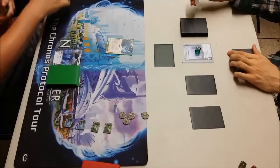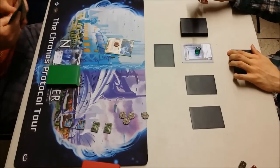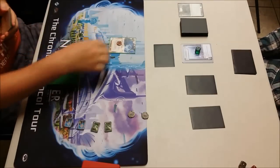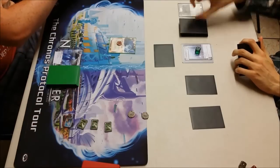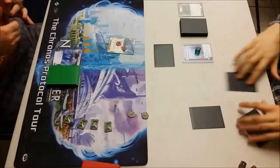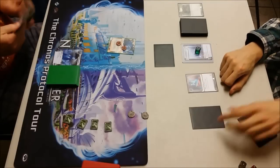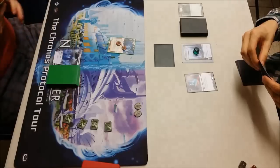We're going to run R&D on the second click, access — can't quite see what it is, a little bit out of frame — but I'll take my Datasucker token. And I'm going to trash... it is a Refinery. Go again and pass. Last click I'm going to access one of his remote servers and see a Pad Campaign, which I can't afford to trash, so he's going to rez that and take a credit.